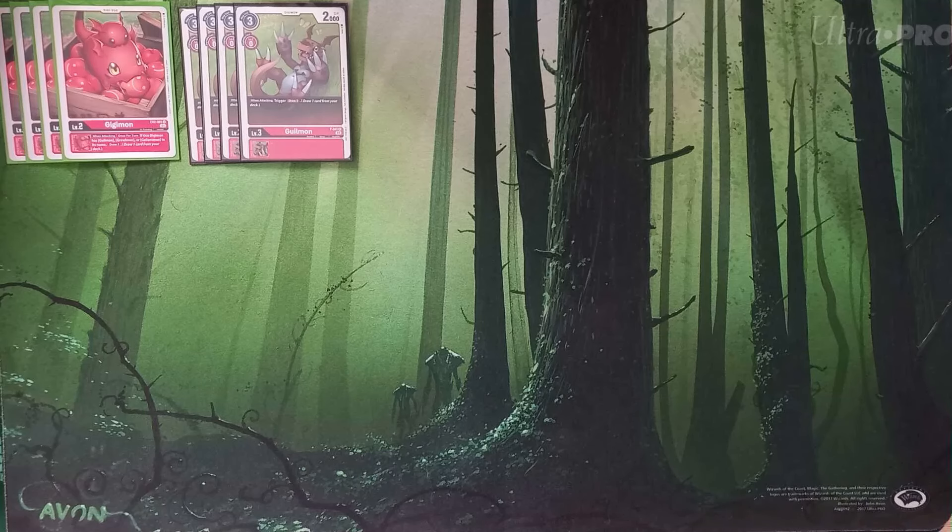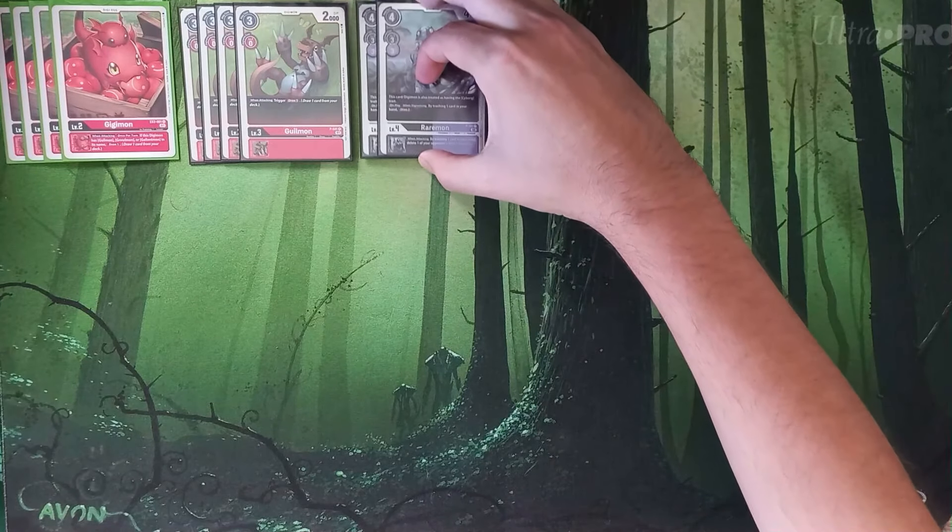Red base does have a secondary viable egg now in the form of BT14 Coromon, which is serviceable, but GGmon is definitely the more reliable card if you're going with the Guillomon draw package. Moving up into our champions — Guillomon is our only rookie and we're only playing a couple of champions. First we have to talk about the brand new card from the EX5 box topper: two copies of the new Promo Raremon.